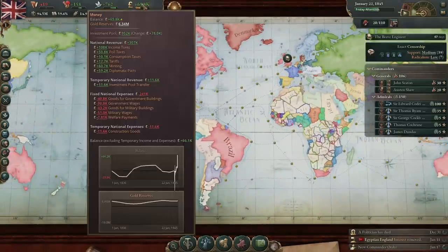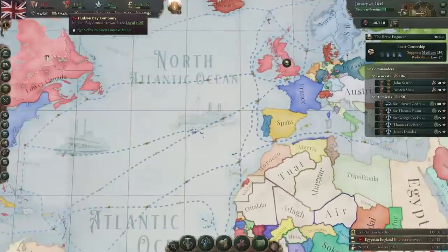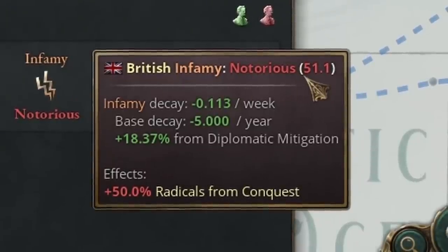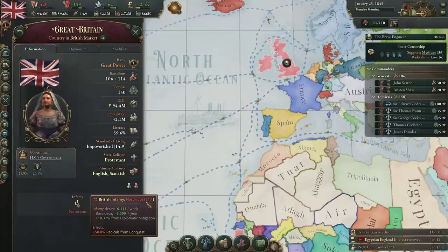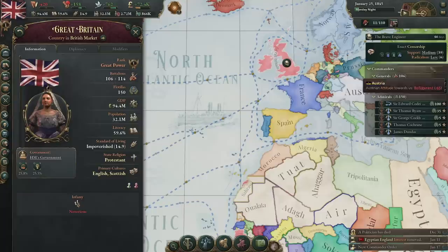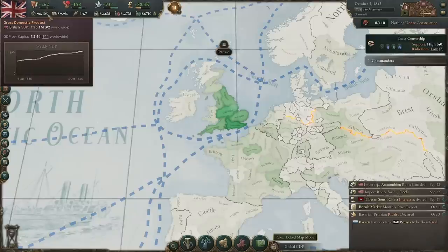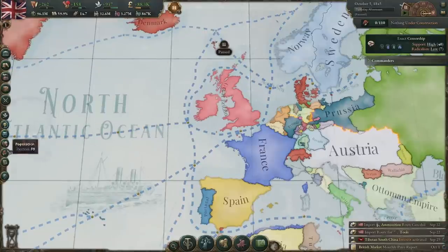We still puppeted Brazil — if we go to our money and diplomatic pacts, Brazil is paying us 14,300. Puppets are very powerful, but now our infamy is notorious at 51. The more infamous you are, people will like you less and are more likely to go to war against you — and I think if it's over around 100, some countries may even force you to release your subjects. Because we've built a lot of tooling, workshops, furniture, steel, and everything, our GDP has increased to almost 100 million. We're still about 50 million away from the number one spot.